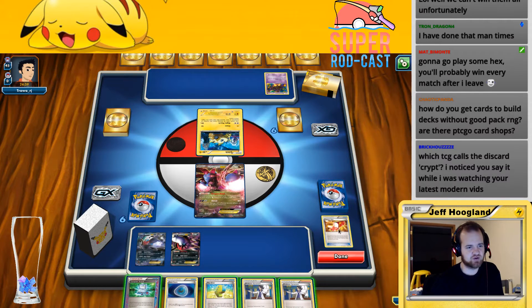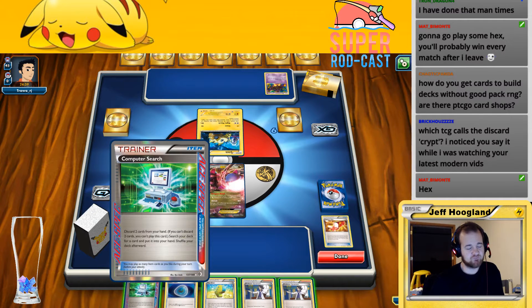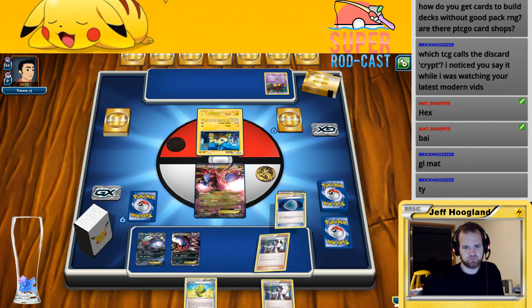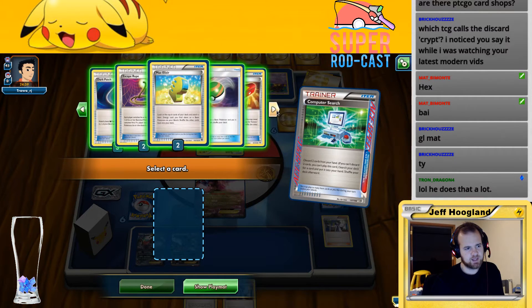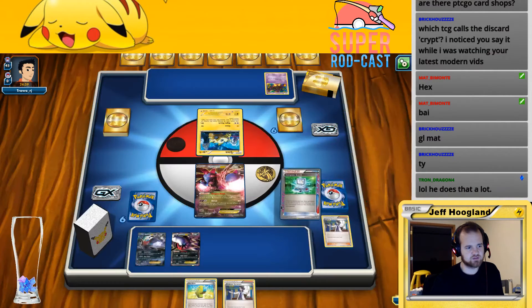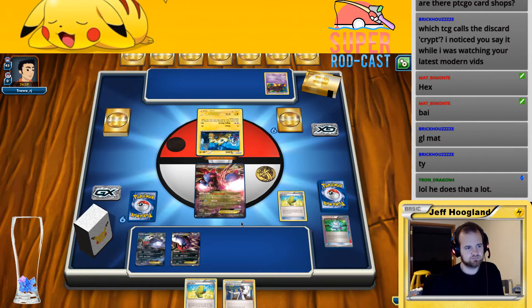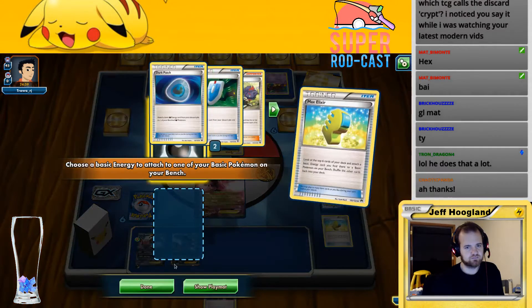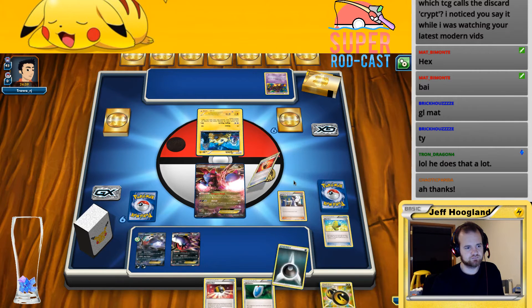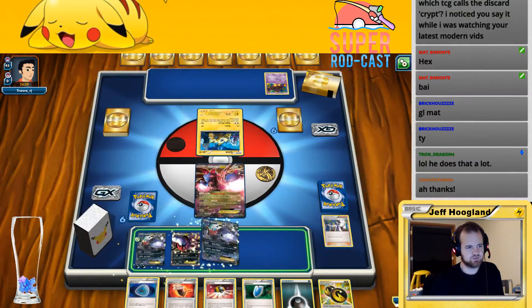Hex TCG calls the discard pile the Crypt, and that's the one I play the most, so that's my default go-to. What am I Computer Searching for — I think it's been these two. I could just grab another Elixir — that doesn't seem awful, and then I can just Elixir, Elixir, then Sycamore. I haven't played an energy out yet, so I can go ahead and put this Dark Ray on my bench.